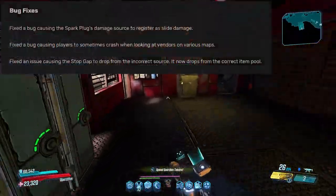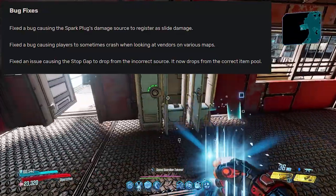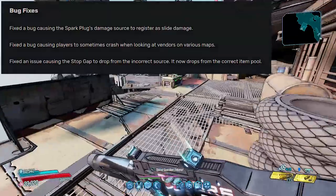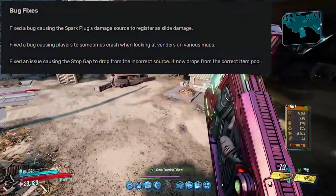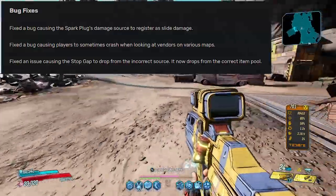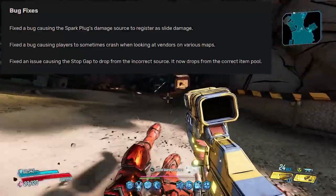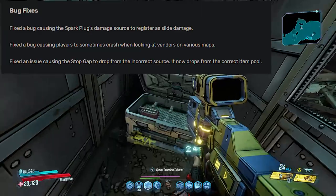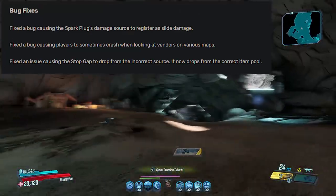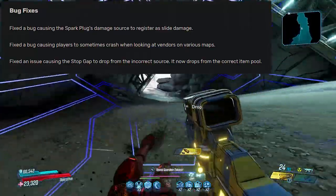Moving into bug fixes: fixed a bug causing the Spark Plug's damage source to register as slide damage. This was a very popular exploit in Redux with the Boar pearlescent assault rifle, but that exploit is no longer possible — you cannot exploit the Boar with the Spark Plug. Fixed a bug causing players to sometimes crash when looking at vendors on various maps. And lastly, fixed an issue causing the Stopgap to drop from the incorrect source — it now drops from the correct item pool.